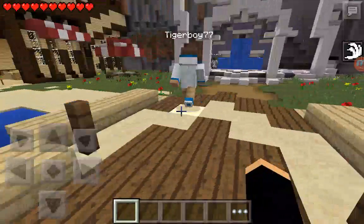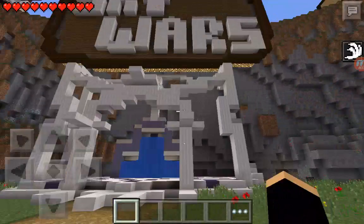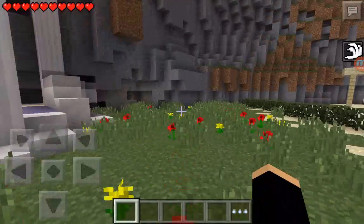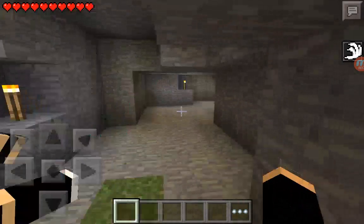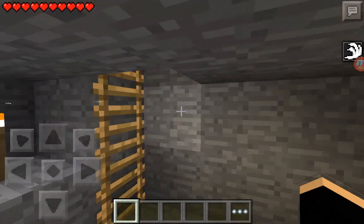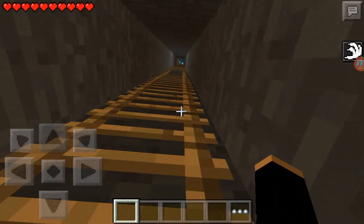When you get to Sky Wars, you don't go into Sky Wars — you take a right. Then you will be here, and you come up this ladder and then up this ladder.